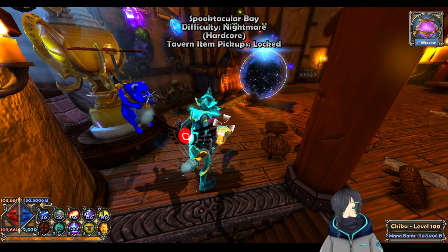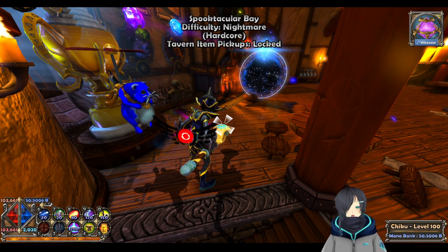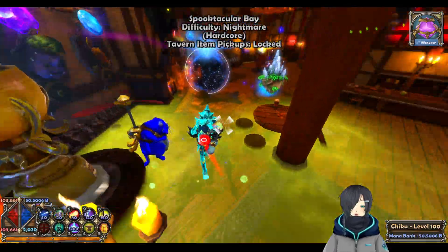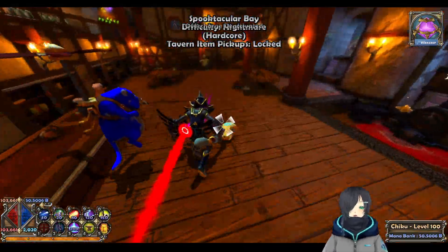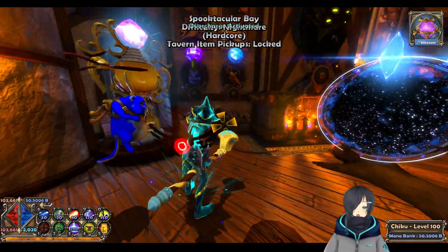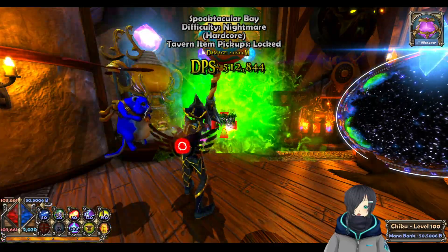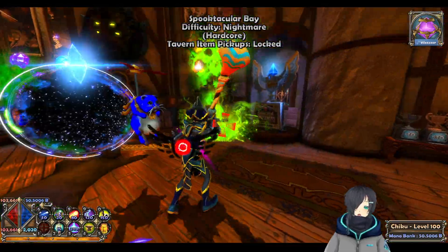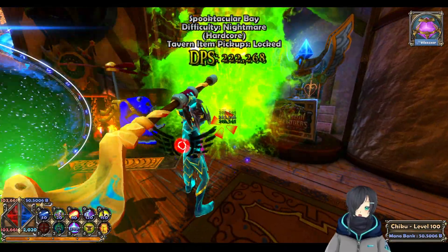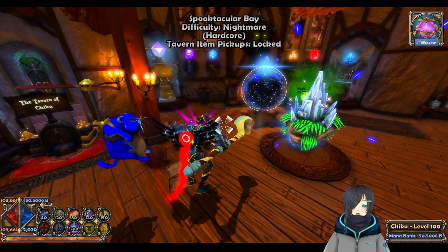Overcharge never used to buff bomb — it used to just cast it faster — but now it kind of does both. It doesn't make you run faster, but it does increase your damage. Without it I do about 60, 80, and 100; with it I do 200. So overcharge is a lot like a blood rage now.